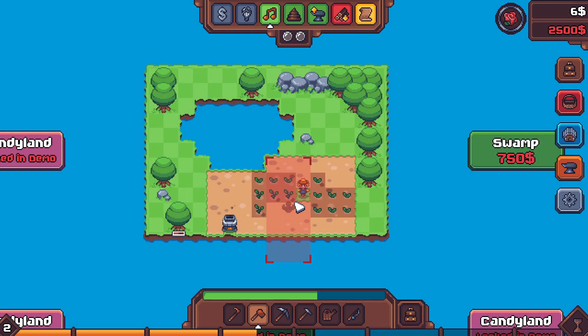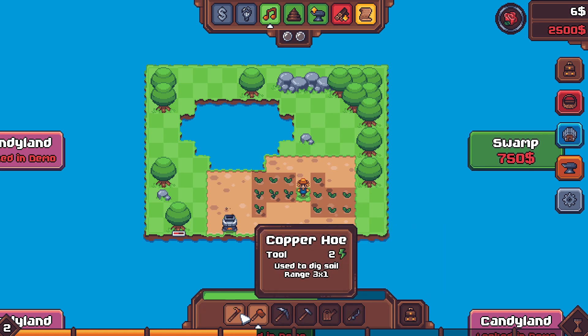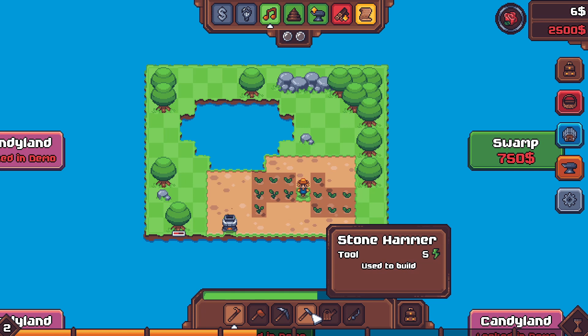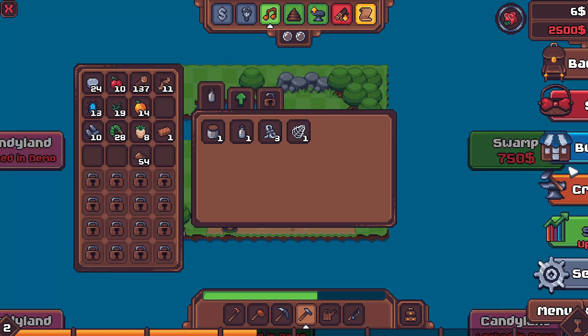The sprinkler also needs to be on dirt — I hate it. Can I unhold the ground? We're not getting it — cancel, we don't want to build that. I don't think there is a way to unhold the ground, which isn't really great for us. That sucks. We need ice — is that what I'm looking at? That's a new crafting option.